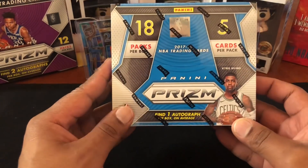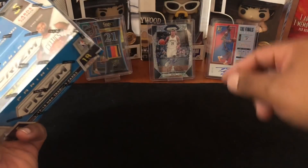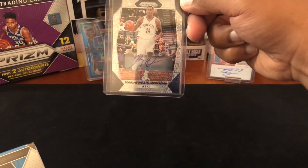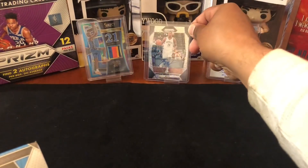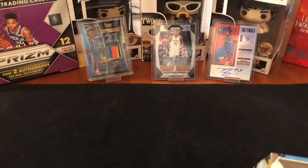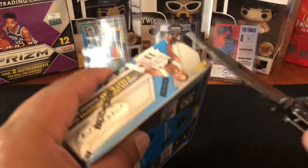You get one autograph. I haven't done one of these boxes — I've done a couple packs at my LCS a couple months ago and actually pulled the auto out of the packs. I tried at my LCS and got a Rondae Hollis-Jefferson auto fast break prism auto, so that was cool. We have not opened up an official box though. We did do the first off the line prism and then just a lot of retail red, white and blue and blaster boxes.